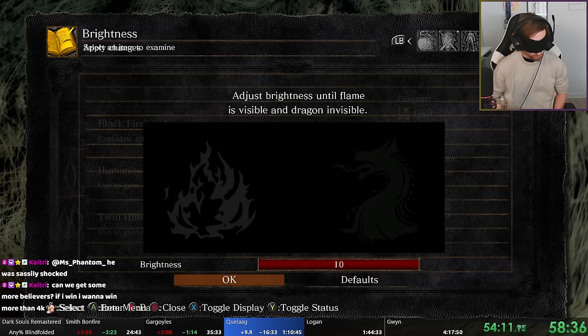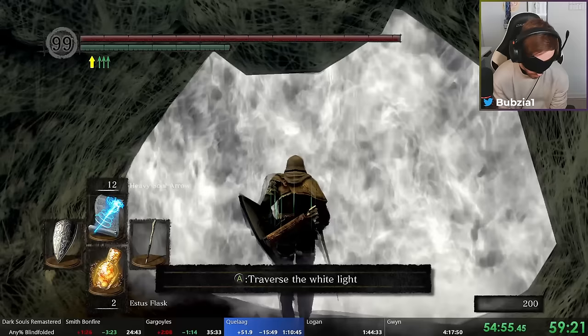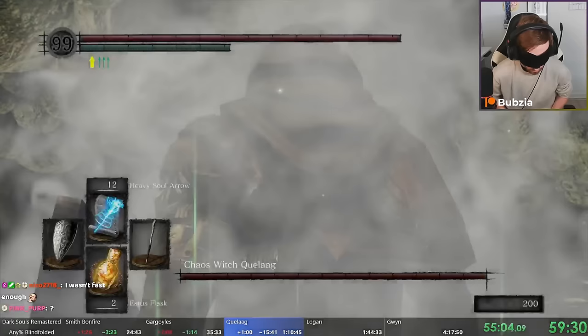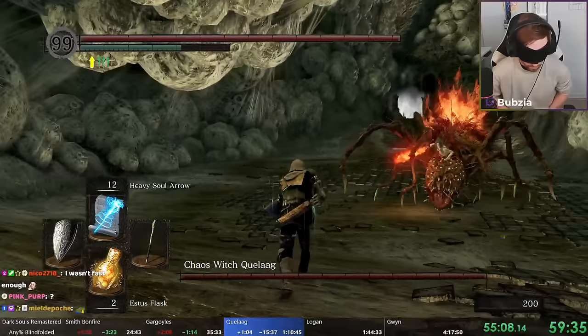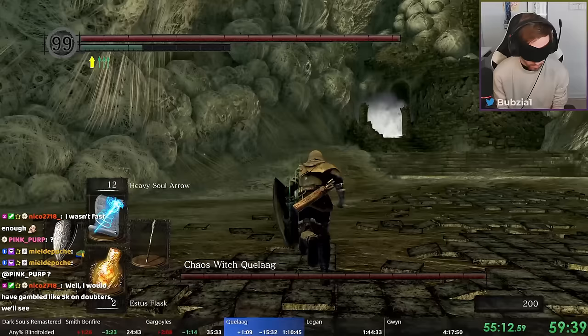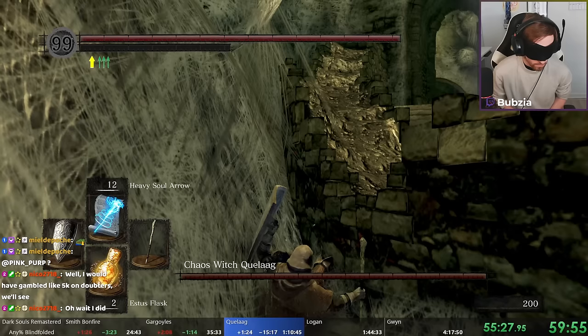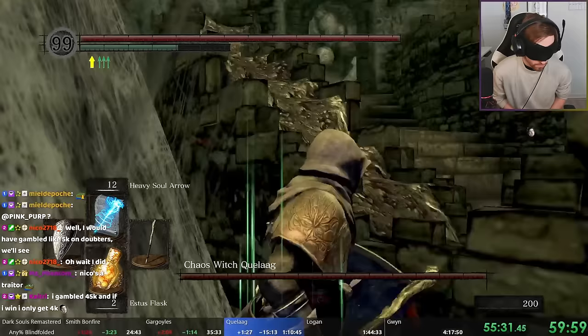With Quelaag, this is the first boss where I can take really big damage. I duplicate humanity in the same way I dupe souls — I use 99 humanities as you can see in the top-left, because that increases your defense. This fight is also why I upgraded my armor to +3. We don't kill Quelaag the normal way — we use a stun-lock cheese, though it's pretty inconsistent. I count movement to a particular spot and wait for Quelaag to come close, listening for her footsteps getting louder based on distance.